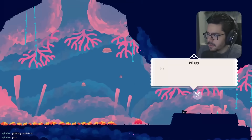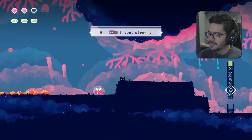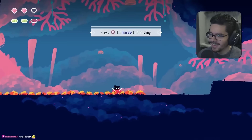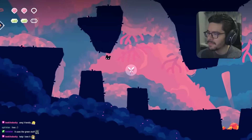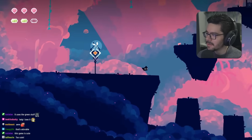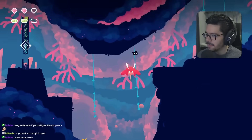We discover we can control enemy creatures — walking them through spike sections. The resource used is the green crystals. The game's cute, I like it so far. You can move the controlled creature in all directions — we use this to get up onto a bridge.